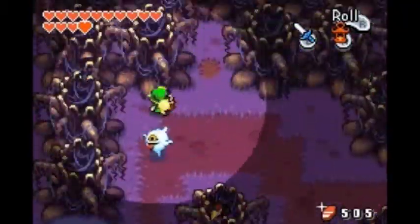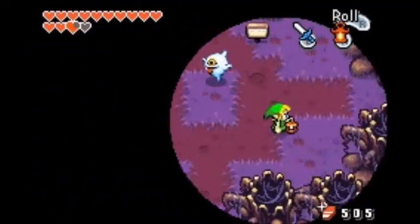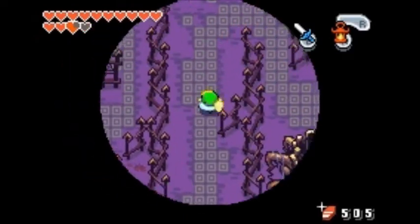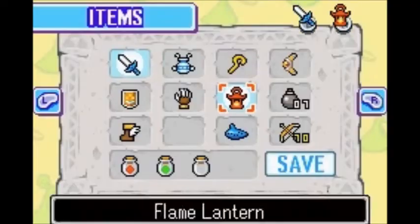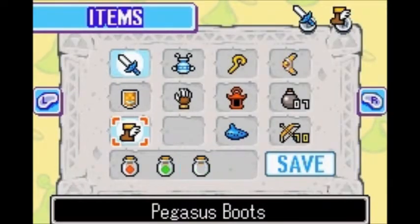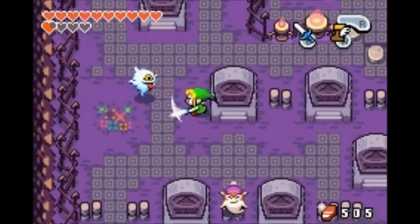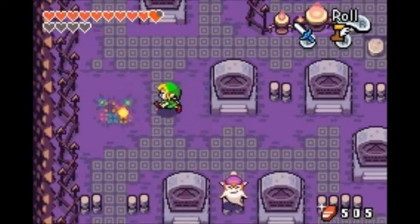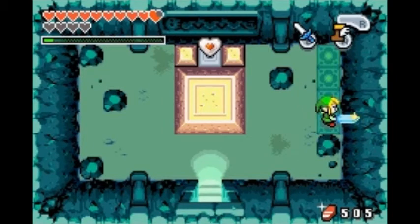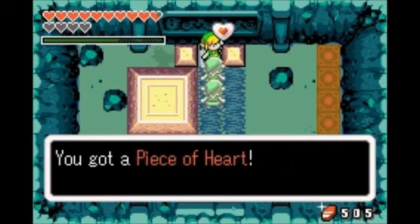If you've done it once then you should be able to do it again — up, left, left, up, right, up. And here we are. Swim faster, yeah — swim faster, run faster, they've built a whole new Link. There you go — you can push the tombstone out of the way and another heart piece. This one doesn't require poor people, thank you. Awesome — we're at 15.